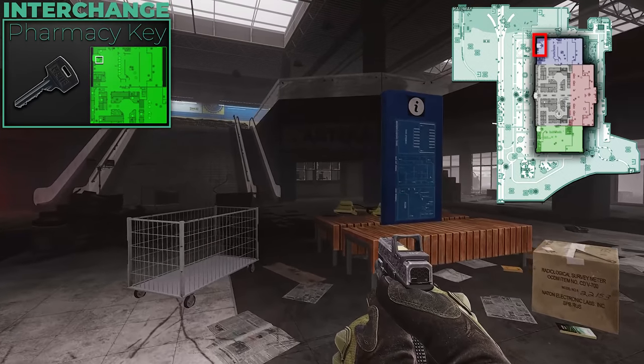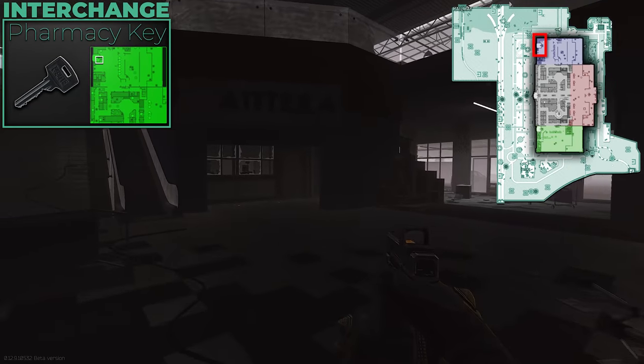The Admin key and Utility key aren't really worthwhile — don't bother buying them. There's a computer in one and some barter trade items in the other, but the chance of anything decent is very low. If they're cheap or you find them, hold on since they don't take up much space in your docs case.